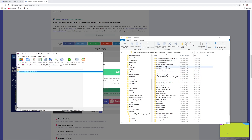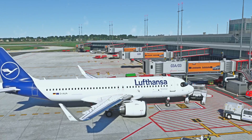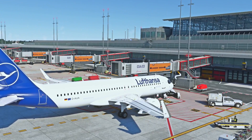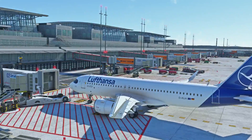Welcome back to the simulator. We are standing here at Hamburg airport in northern Germany with our A320neo from FlyByWire in Lufthansa livery. We are standing at gate 03 Alpha. This is using the SimWings scenery — very detailed Hamburg scenery.